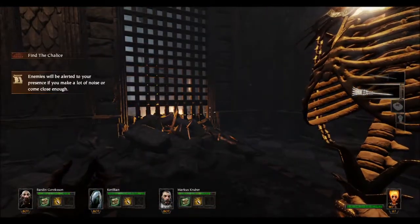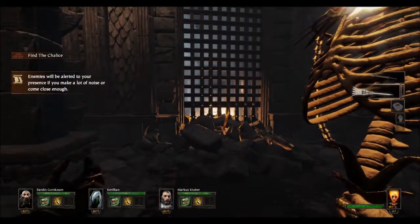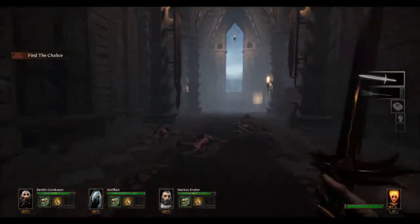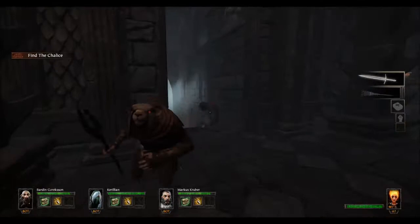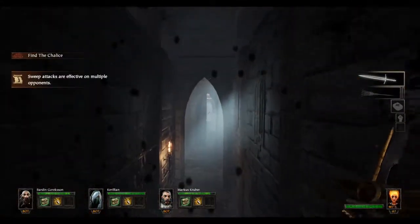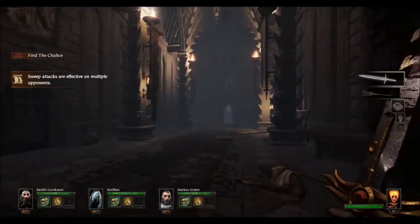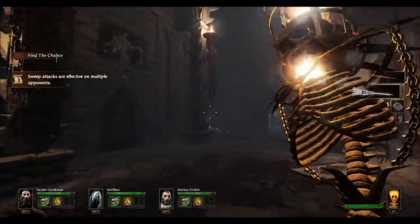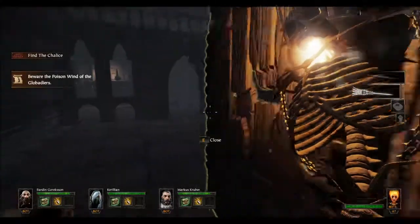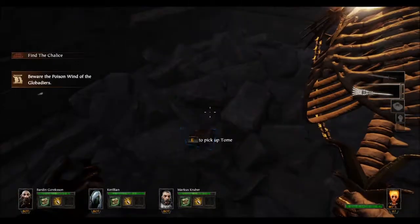Next up, we've got tome number three. It is right next to this flaming gate. The easiest way to get to this — right after tome number two, once you drop down into that big cathedral area, you can actually just walk straight through all these doors. You'll come down here to these steps, and then just turn right, and right over here is this gate that is on fire. The doorway right next to that is where tome number three is going to be. You just walk back through here, look back in this corner, and that's tome number three.